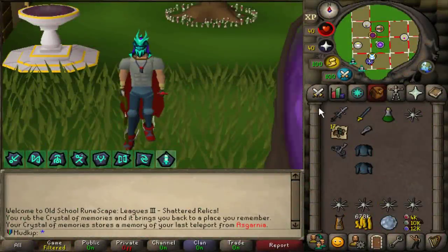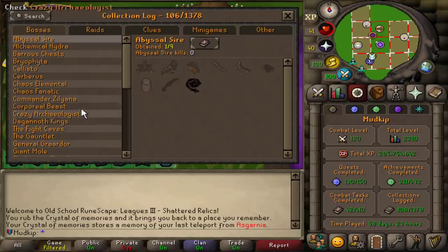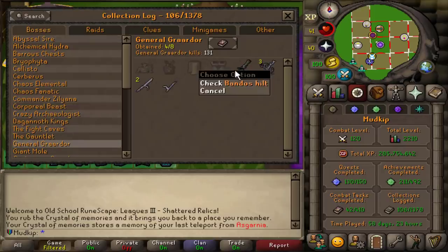Hey, how's it going? Welcome back to another episode of the Shattered Relics League. Last video we finally went to God Wars starting with Zammy. We got everything from Zammy except for the pet, and after that I went to Bandos and the only thing I got from Bandos in 131 KC was just the hilt.